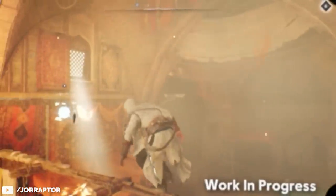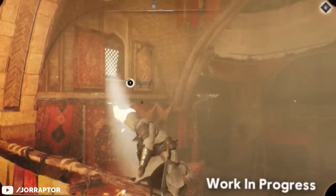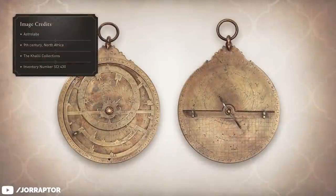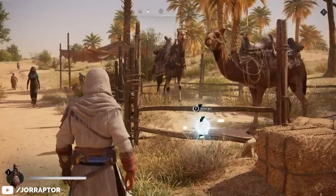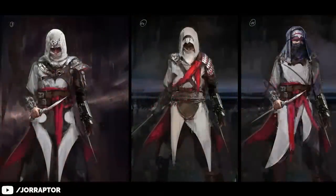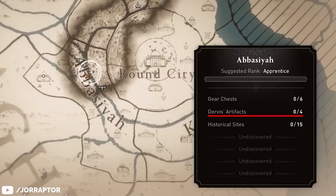Other things we can find in the different regions are historical sites — small glowing objects you can interact with to unlock historical information that teaches you about the setting of Mirage, similar to the discovery tour in other games. There are also mysterious shards; we know there should be a special outfit to find similar to Origins, so maybe we need the shards for that. And there are Dervish's artifacts as well.